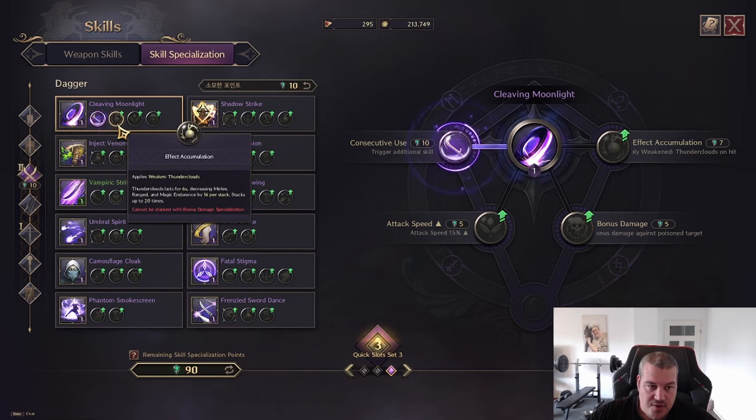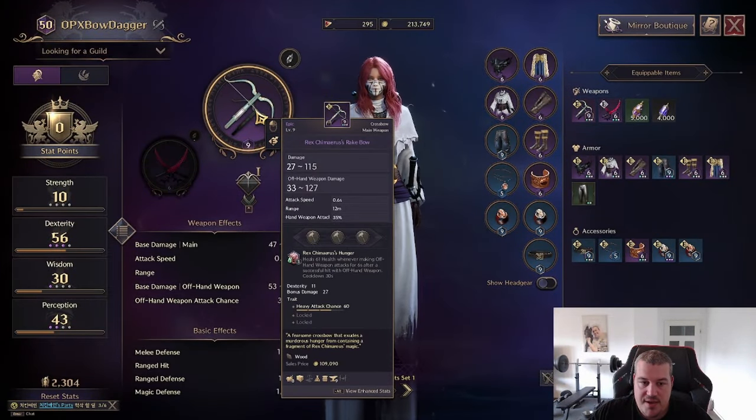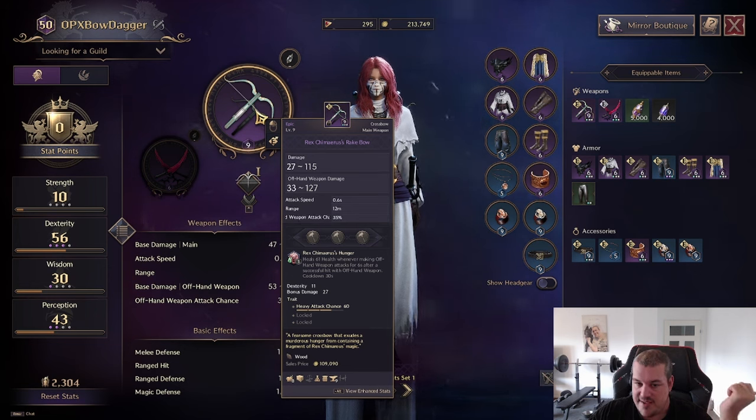Doubling the damage is easy math, so why not. We're also introduced to a new weakening available on the dagger: decreasing endurance. Basically, if you attack someone with high endurance you will not crit, and not critting means you won't get the highest damage roll from your weapon — so instead of 115, you'd get like 27. For some classes, especially crossbow-dagger, this is really fatal.